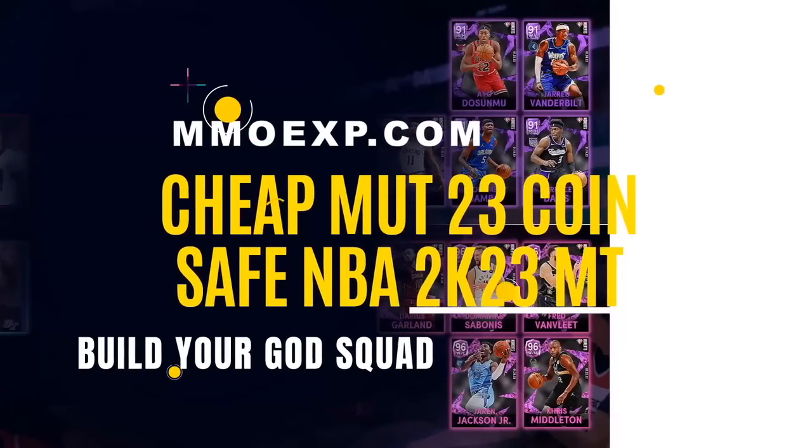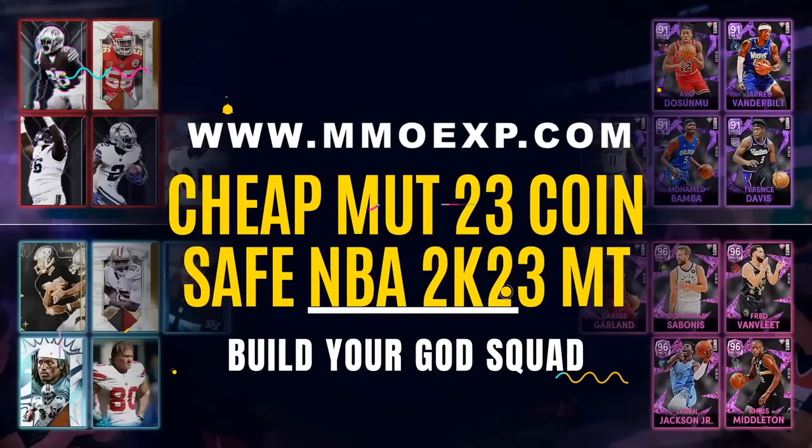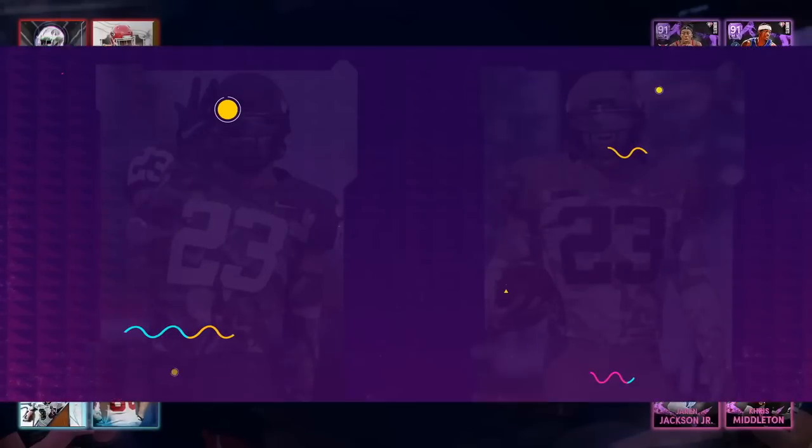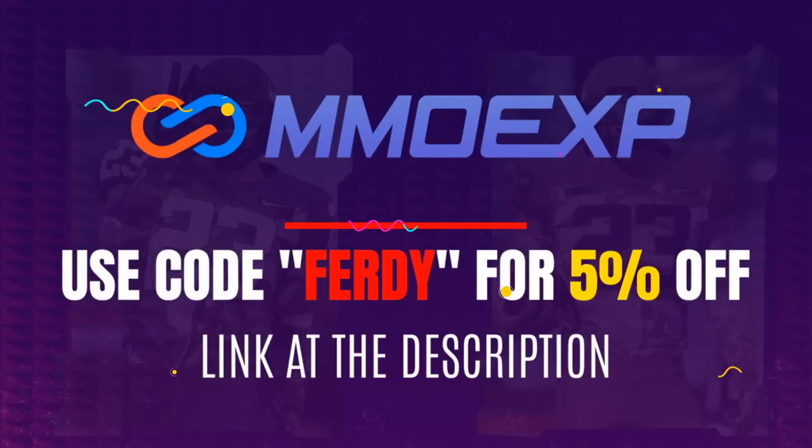Are you sick and tired of gambling your hard-earned money on Madden Ultimate Team packs? Look no further than my sponsor MMOEXP for the cheapest and most reliable Madden coins on the market. Use code FERDI for 5% off — a link for their website is at the top of the description.